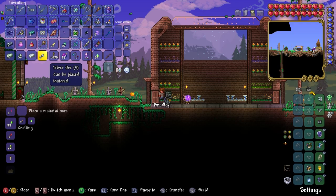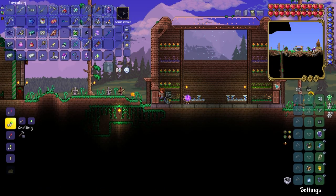The sell price for a silver bar is six silver coins. That's all I have for today — I don't have much else. I'll see you in the next episode. Bye! Like and subscribe.